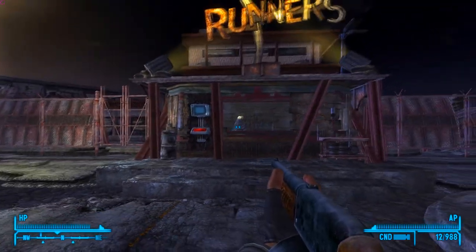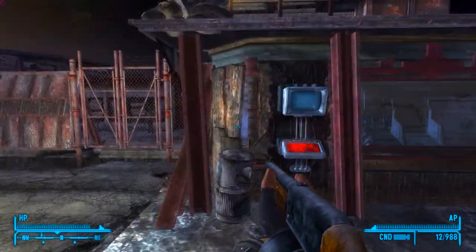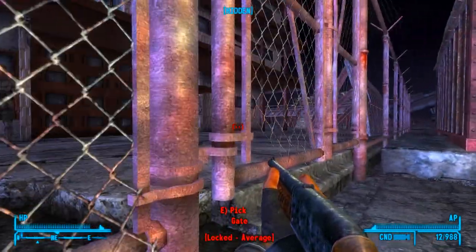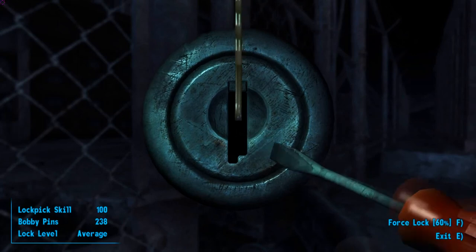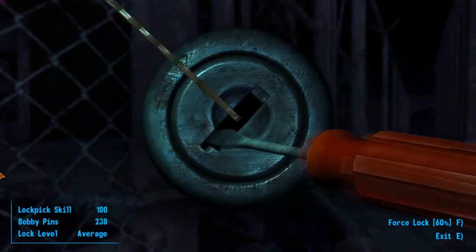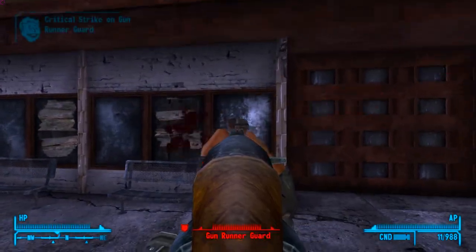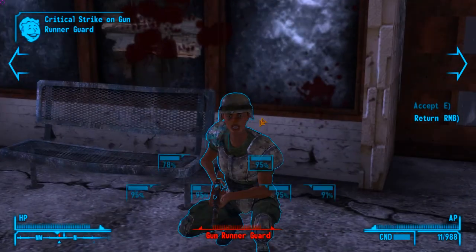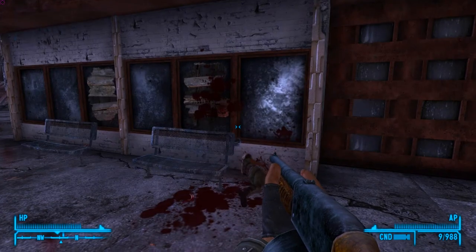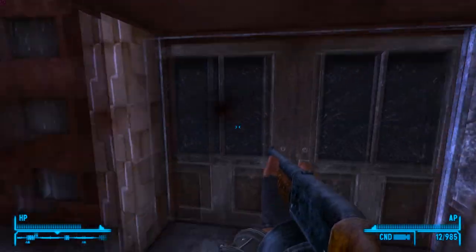In order to get this gun you will have to fast travel to Gunrunners, and you're going to open the gate to the left. You will be attacked on sight for doing this, so make sure you're armed because they are very well armed. You're going to enter in the front door.